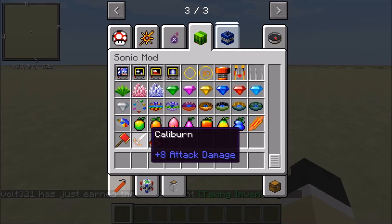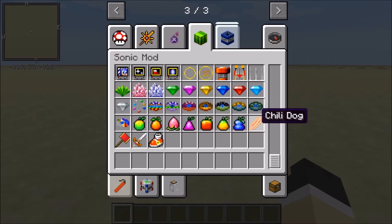We have Sonic Shoes, Caliburn, Pico Pico Hammer, Chili Dog, Blue Fruit, Yellow Fruit, Red Fruit, Purple Fruit, Pink Fruit, Orange Fruit, Green Fruit, and a Music Disk.